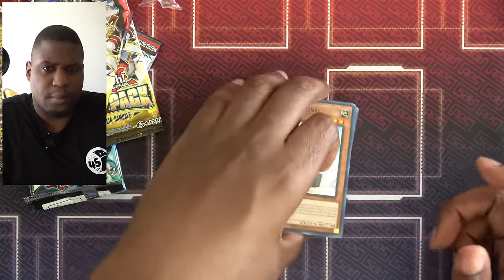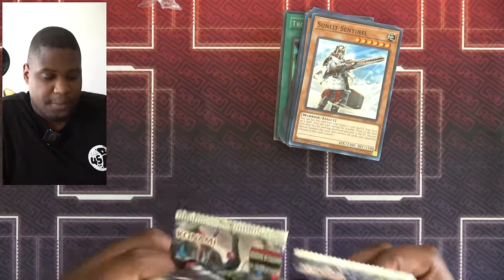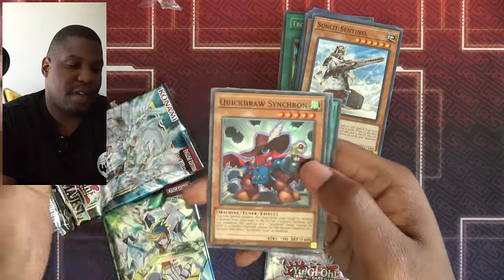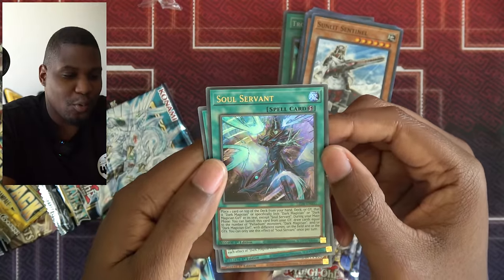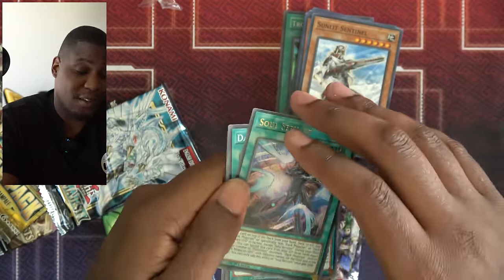I got two here, so maybe Nemolera can find a way in my deck. Who knows? Let's pop these packs open — start with the light ones first. We have Quick Draw Synchron, a solid tuner monster. Dark Magical Circle. And Soul Servant. I don't have any Dark Magicians, but if I did, that would be pretty good.